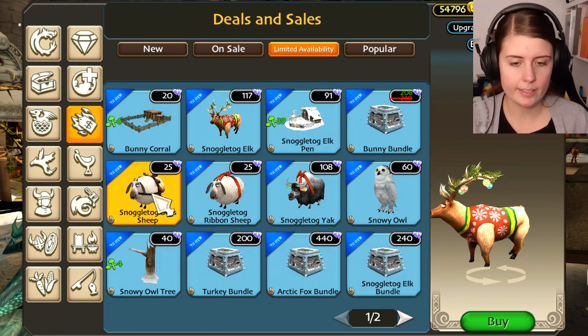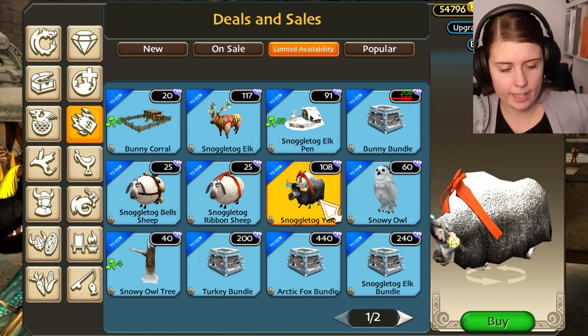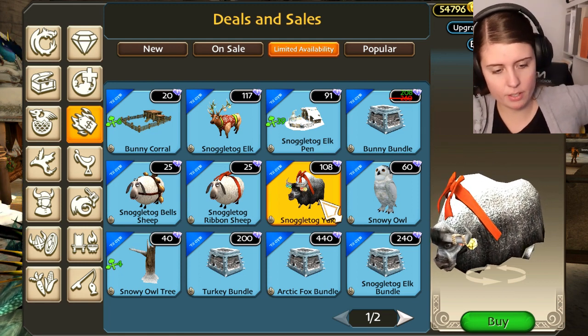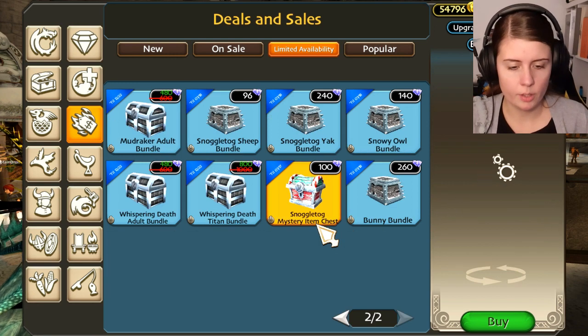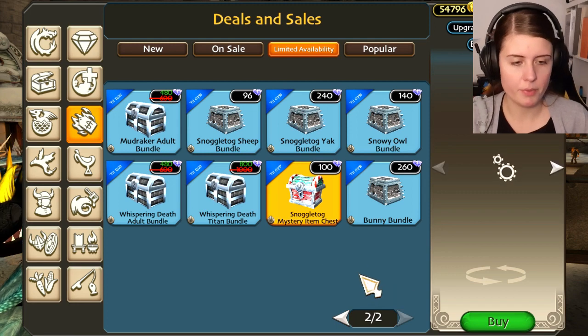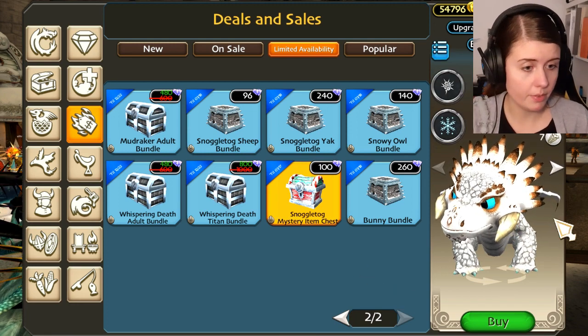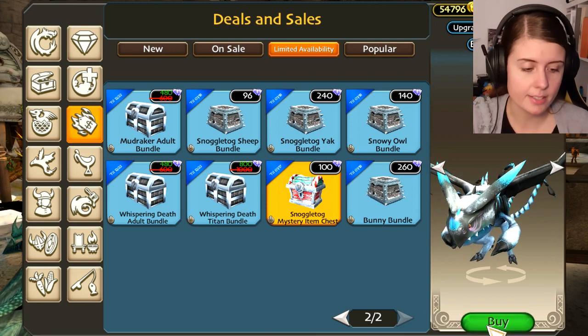We've got all the farm animals back - an elk, a sheep, different kinds of sheep, and the Snuggletog yak. I'm not sure if we've seen that before, I don't think so, it's super cute. Look at that - it's like a little gift, very adorable. You can get the Snuggletog mystery item chest, so you get a mystery item if you buy one. You can even get a Chimera Goniak. Let's try to buy a mystery Snuggletog item chest and see what we get.